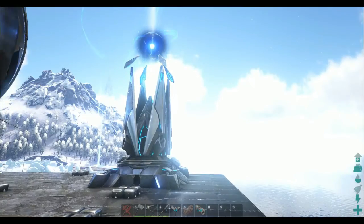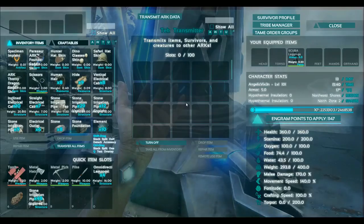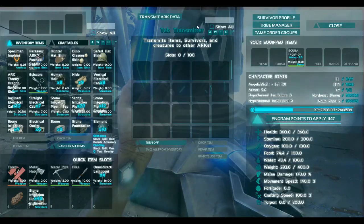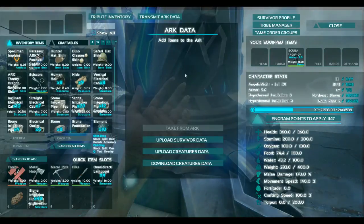This is actually my favorite Tech Tier item — this is the Tech Tier Transmitter. It's just like a beacon or an obelisk. You can transmit ARK data or transfer between ARK servers, and the nice thing about this is it's at your base so you can use it whenever you want to.